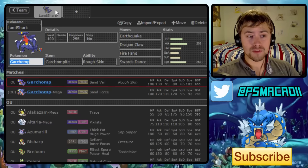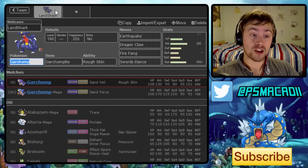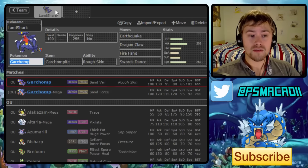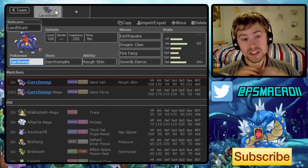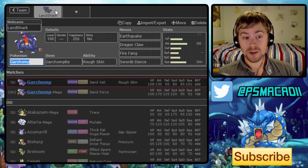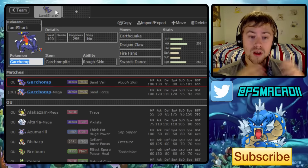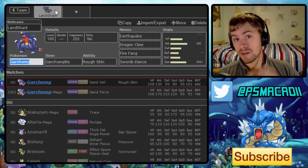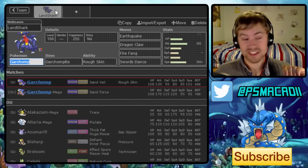We'll run through the moveset — this is a standard moveset to start with. We've got Landshark the Mega Garchomp with Garchompite and Roughskin. Roughskin over Sand Veil works better personally, just so we can get that key chip damage before we Mega up. We've got Earthquake, Dragon Claw, Fire Fang, and then Swords Dance, because if there's a defensive stall team, Swords Dance can just run through so many things once you get rid of that unaware wall.